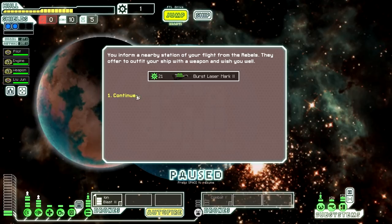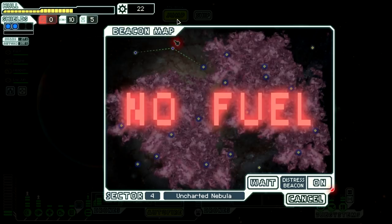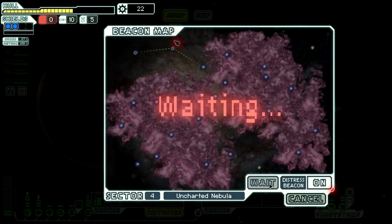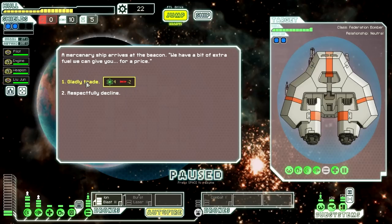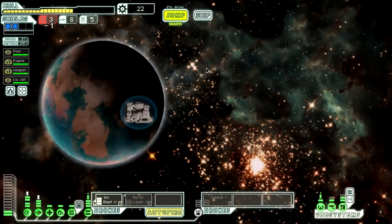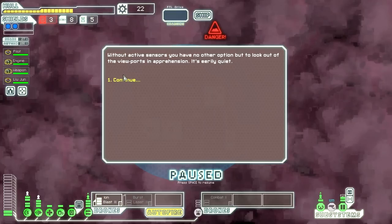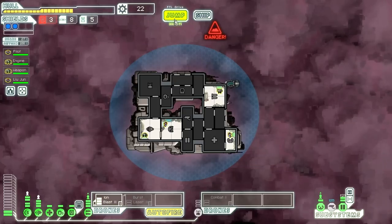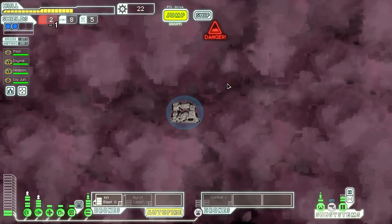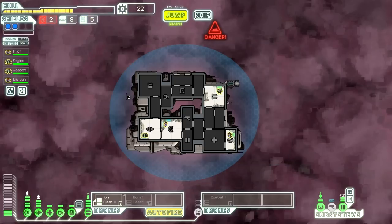There is a pretty clear path to get out of here but we really need some fuel otherwise we're going to die the same way we died last time. We got a Burst Laser Mark 2 — that's super useful, we don't have to use drone parts for our drone anymore, but we need more weapon power. Ion blast is probably better than the burst laser but I don't know. We need two more weapon power. For now we don't have any fuel so we're going to wait with our distress beacon on and hopefully someone will help us out. We can trade two missiles for four fuel — that's awesome. Let's move.